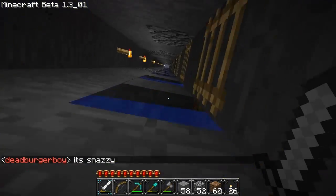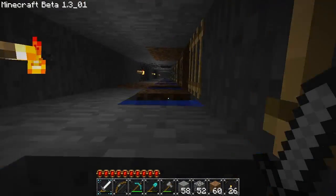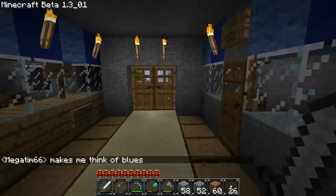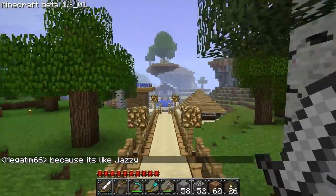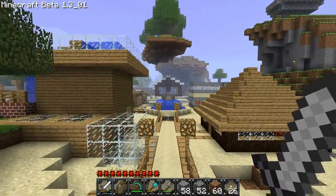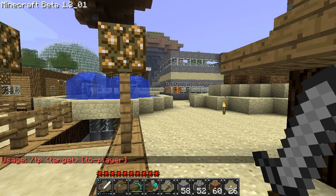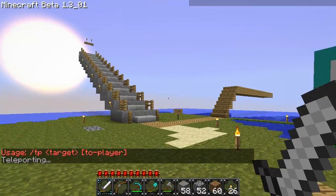So let's go check out the Spleef Arena — I made a post about it but I haven't actually shown it yet. Also, Watermelon Pizza had somebody start building on his house, and he doesn't know who it was. I'd like to ask you to refrain from doing that, whoever it was. Build on your own stuff and leave other people's houses alone — just common courtesy.